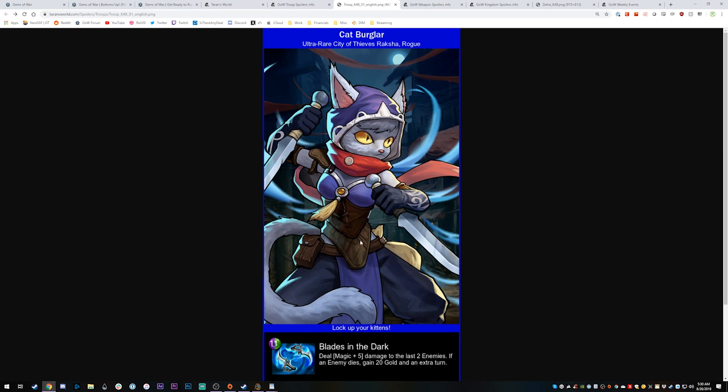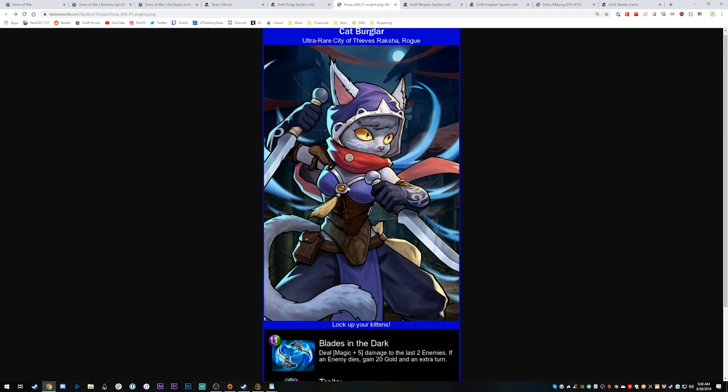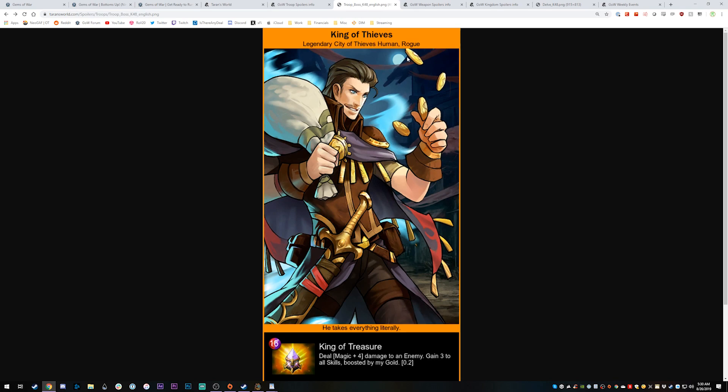Looking at the actual troops in the City of Thieves delve — Cat Burglar has some of the coolest art. They're dealing damage to the last two enemies, and if one of those enemies dies you gain 20 gold and an extra turn. Their traits include Extreme Greed — four bonus gold whenever you match four or more gems — and they're also Stealthy. Getting an extra 20 gold when somebody dies isn't that interesting, but the extra turn is a lot more interesting.